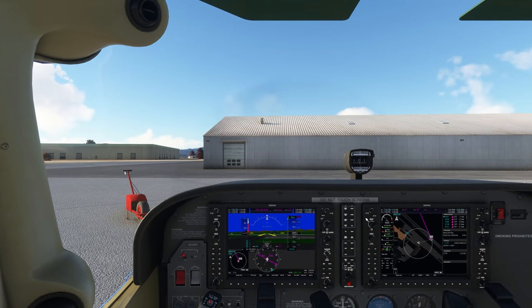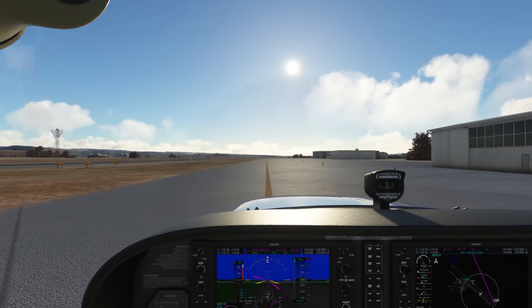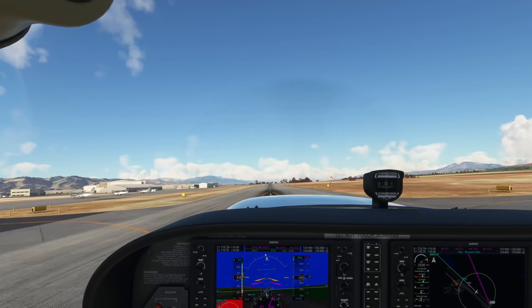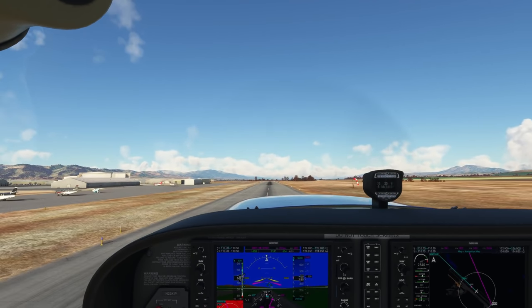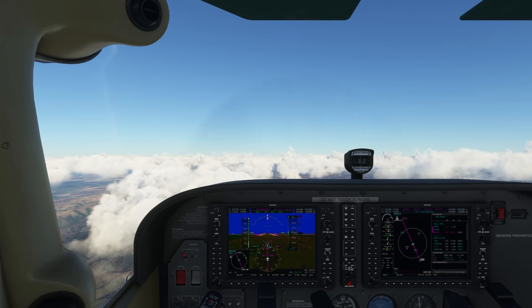So you can set that initial climb altitude. For me it was 5,000 feet, so I set that on my autopilot as a selected altitude, and I decided to manually tune in the departure frequency and the transponder code just for practice — that's something you'll have to do on something like VATSIM. I'm going to taxi and take off, and we're going to fast forward up until the point where ATC assigned us an approach. It's not going to be a surprise since I forced it on the world map to give us the ILS runway 1-0 right.